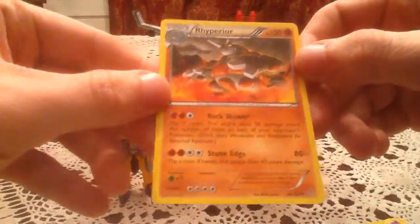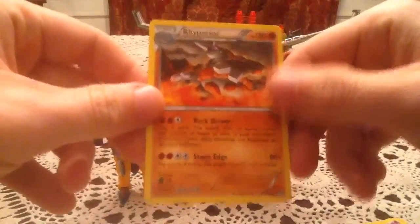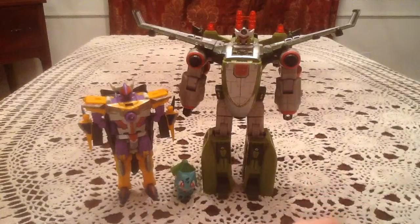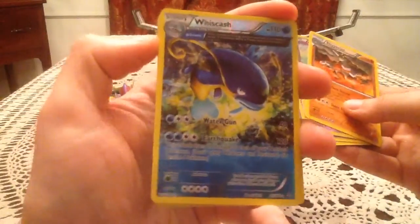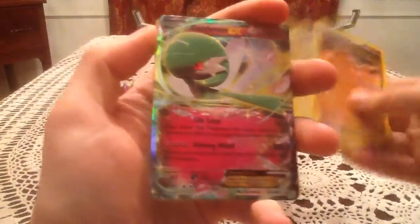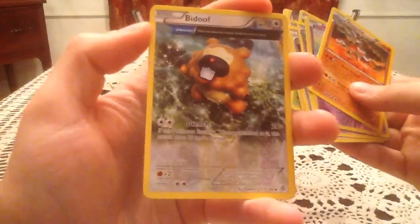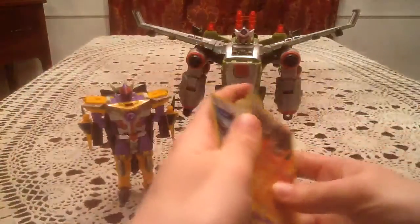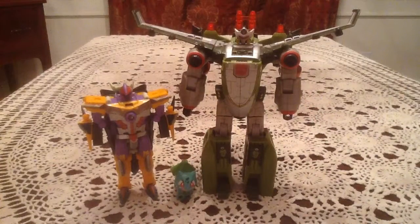The final rare for the video is a Rhyperior — so a non-holo rare. It is not the version I need as a reverse; it's the Ancient Trait Rhyperior I need as a reverse. But still, I am very happy with the pulls. First pack was obviously the best: Ancient Trait Whiscash reverse, a Gardevoir EX Ultra Rare, and of course the best card in the set — Ancient Trait Bidoof. Aw yeah. Hard to say if I like that one or the Dragonite in Roaring Skies more, but probably Bidoof — but that's just me, I'm sure.